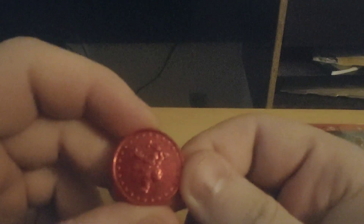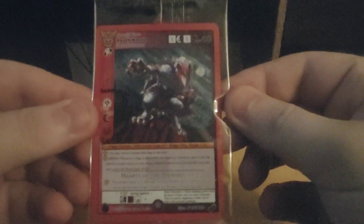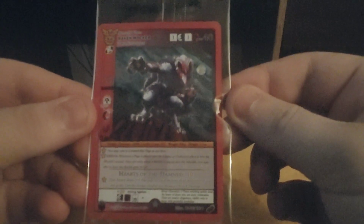First off, we get this MetaZoo coin — that kind of looks like... anyway, this is the promo card: this is Raven Mocker.